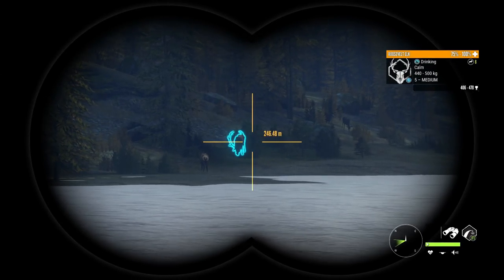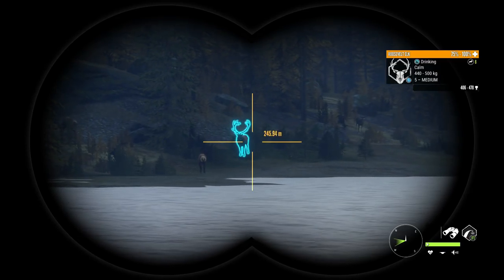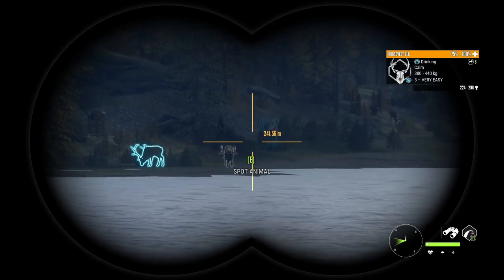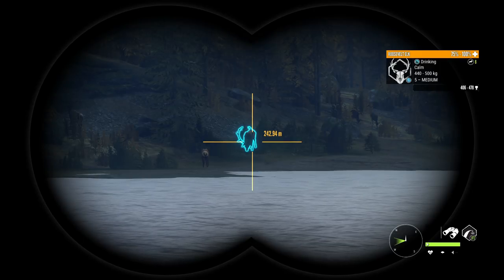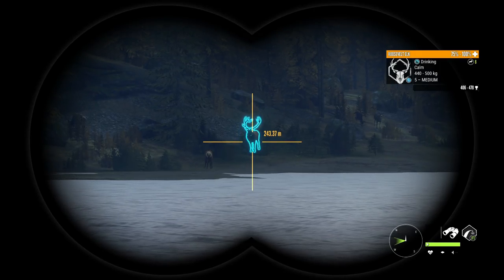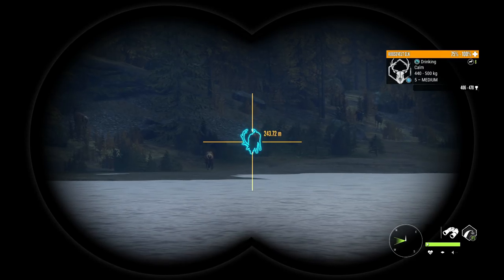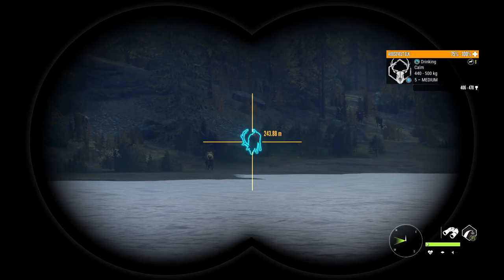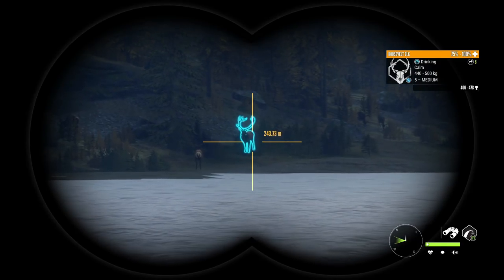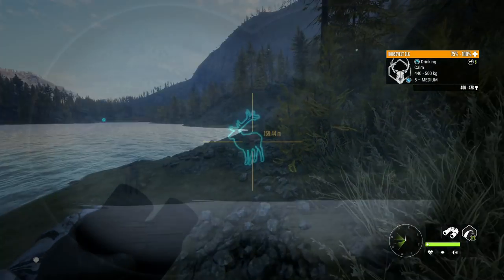That right there is an absolutely huge Roosevelt elk — look at the size of this guy! I can't believe it. I think this will easily be the biggest one I've ever found. Our previous best just hit 400 on the dot. This one has a minimum estimate of 406 — this guy is absolutely huge. I definitely want to make sure we get a good shot, so we're going to try and get him as broadside as possible and preferably within 150.